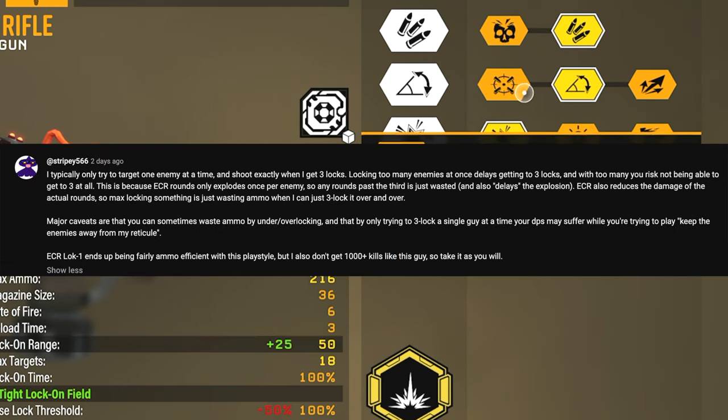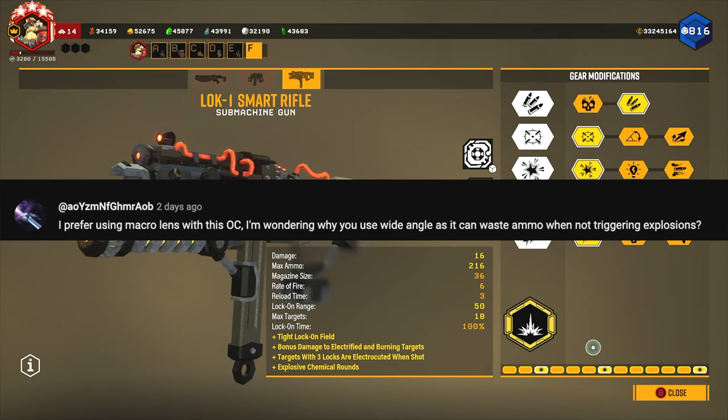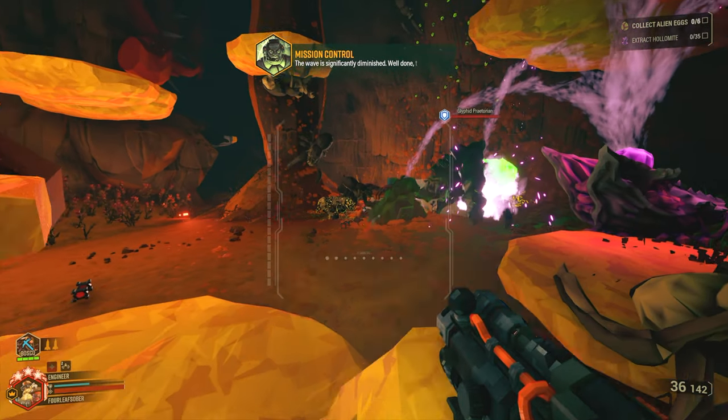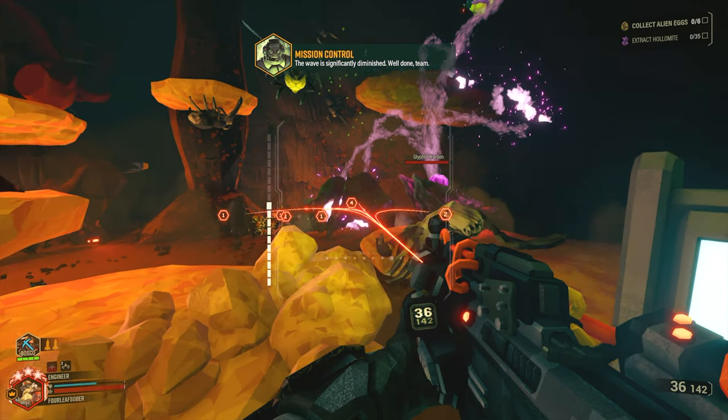The extra lock-ons are pointless and it would be wasting ammo to do it this way, since all I'm trying to do is trigger explosions. I think it's important to note that if you're going into missions and you're getting 1400 kills, you're probably not doing anything wrong. I can say that confidently — I'm doing okay for myself in this game.